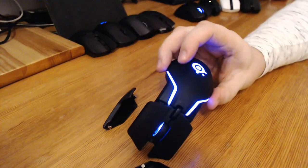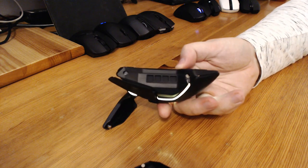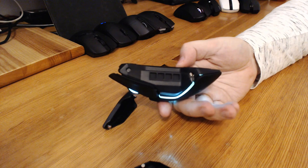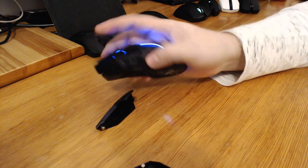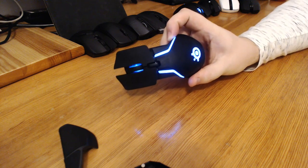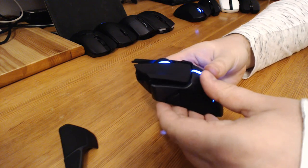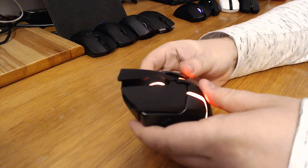When you remove the sides it reveals slots in which you can put some extra weight, if you're into that sort of thing. Without the sides you grip it quite nicely but you lose your side buttons, and it kind of looks like a spaceship. The sides are held on by magnets and fit very well — they will not accidentally come off, as you have to apply quite a bit of force to remove them.